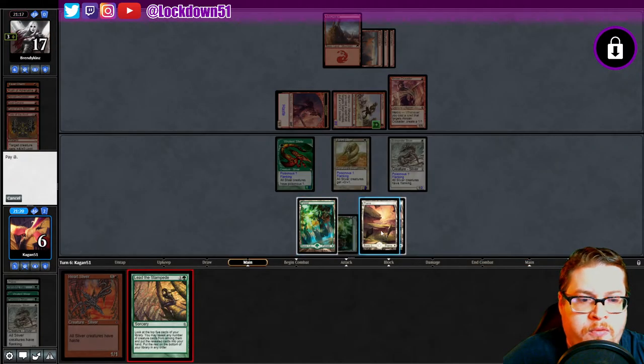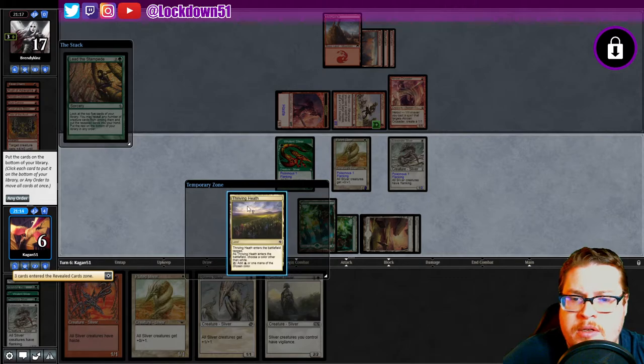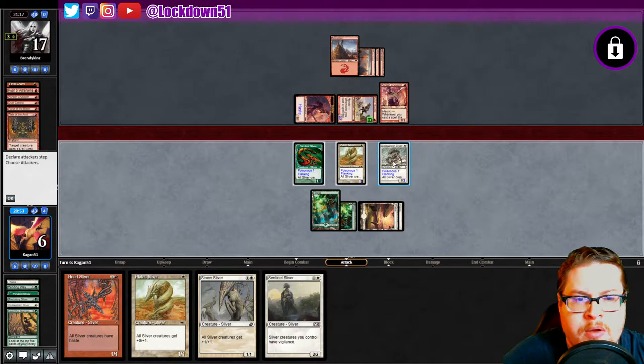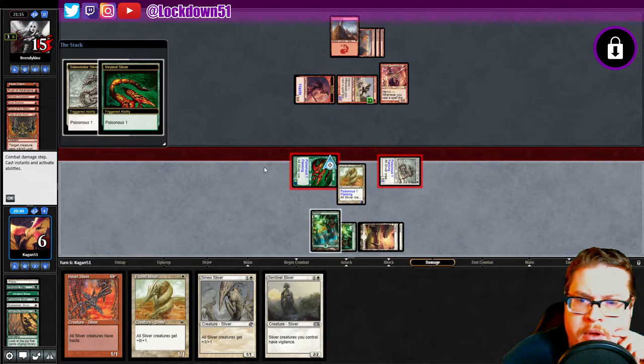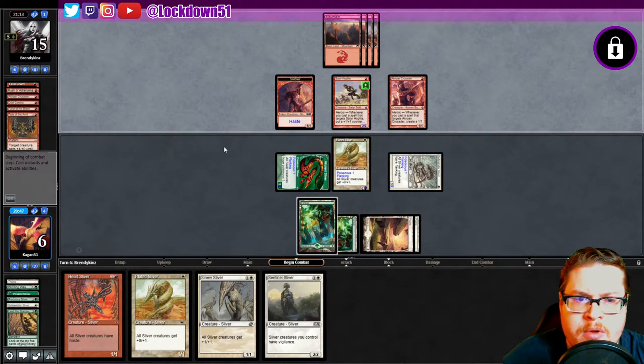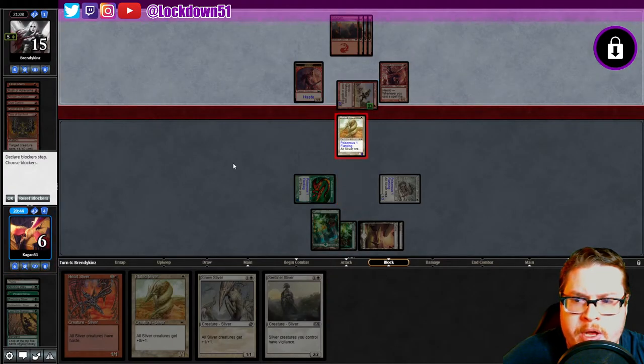Zero cards in hand for them, oh frick yeah! Thank you thank you thank you. Lost a Gleeful, not great. We have more green in the deck that's why I held up green, it's just an unfortunate draw that we got the whites. Swinging like this, gotta keep getting in for poisonous, put them to five, hold back one boy. Always block, chump chump chump.